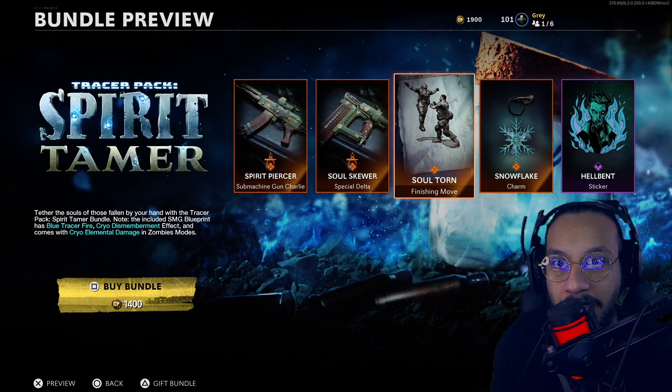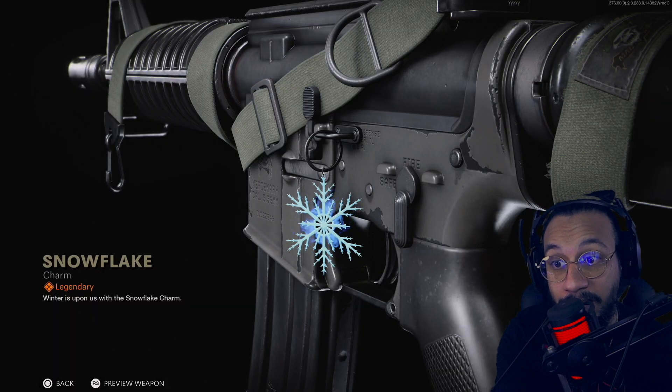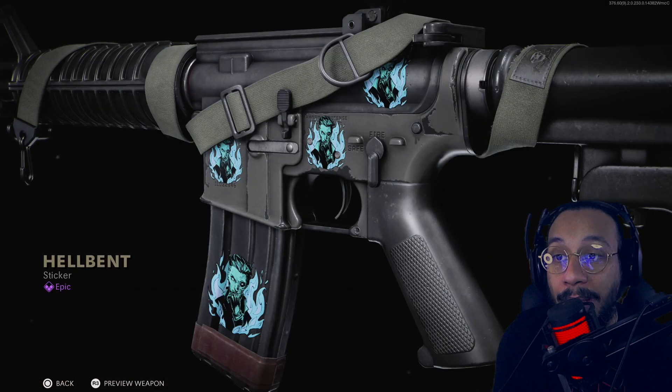Jesus, that finishing move is freaking insane! And we get a snowflake weapon charm — that's awesome, really cool. Last but not least, we get a sticker called Hellbent.